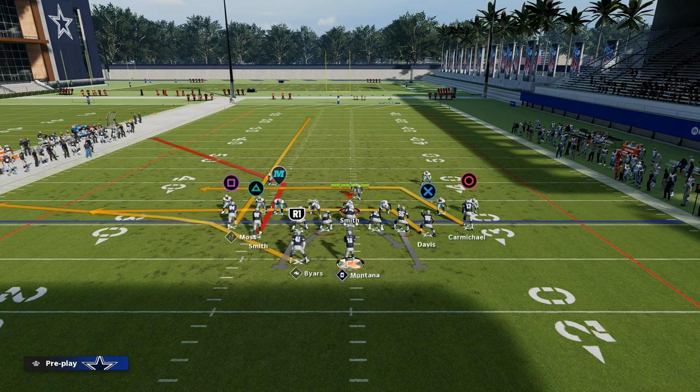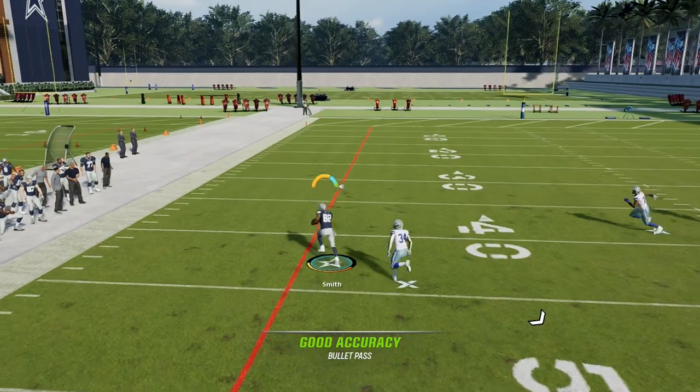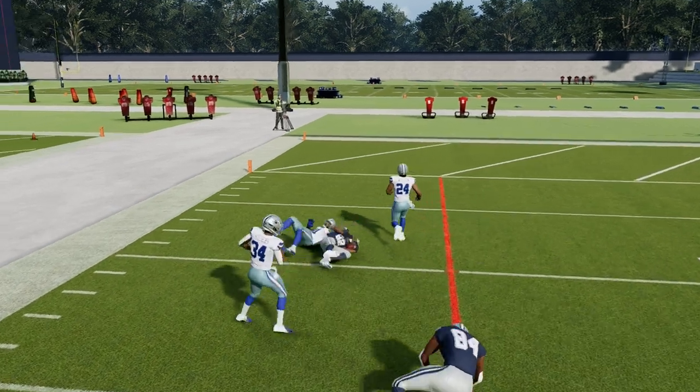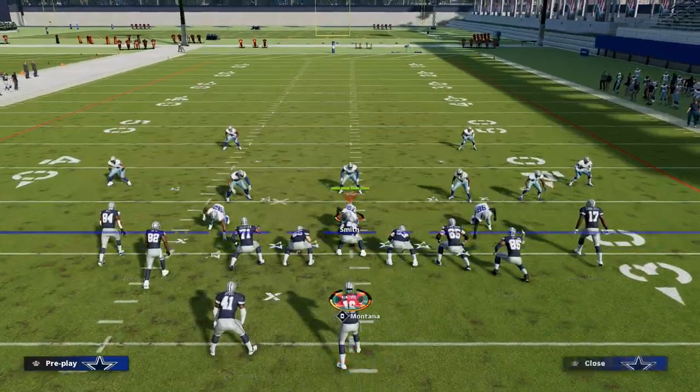The corner receiver on that side is almost never pressed because of the formation's alignment. You have an unbumpable tight end, an unbumpable slot receiver, and an unbumpable running back.